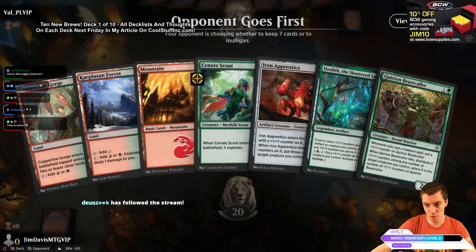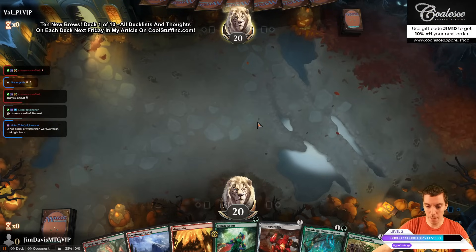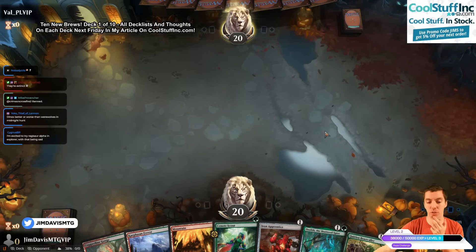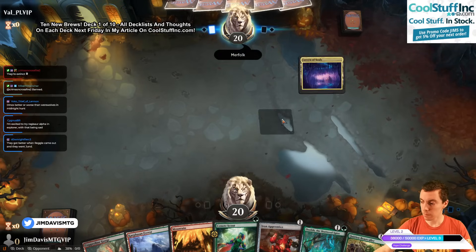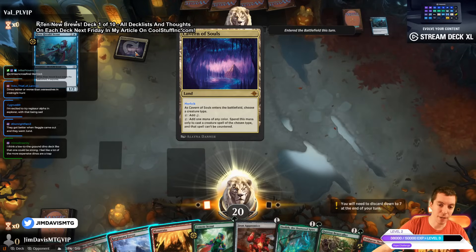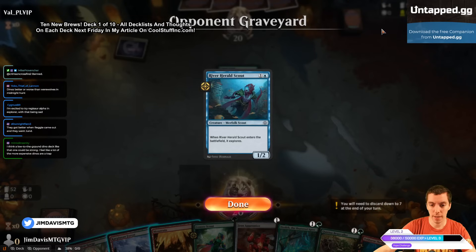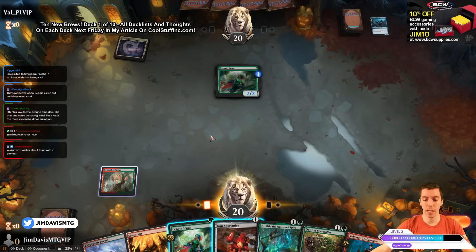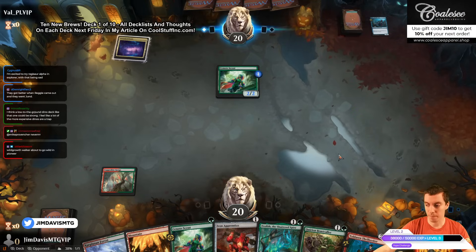Round two. We've got Ozoloth which is excellent, Apprentice, and Scout — keep this hand. Opponent takes a mulligan. We're going to keep and almost hold the one-drops until after Ozoloth — turn two Ozoloth, turn three Beast Caller or something, then play something else. We don't really need a land off the Scout. Opponent is playing Merfolk and they're playing Cavern of Souls — a big reprint in the new set.